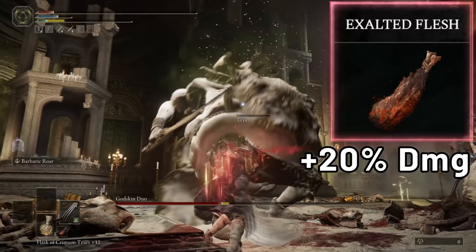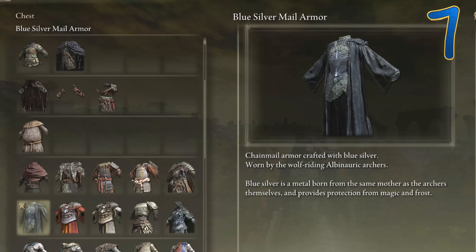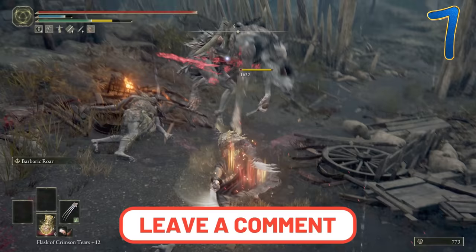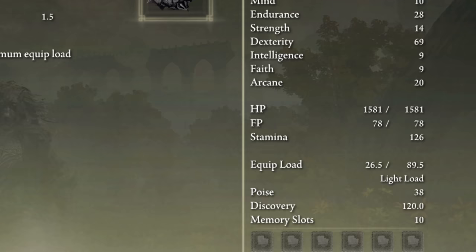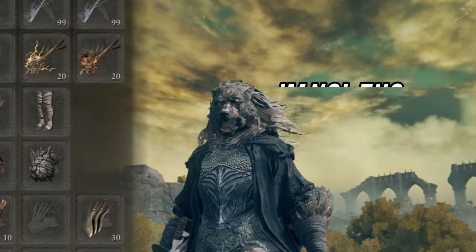I'm wearing the Blue Silver Male armor for a lore-based reason — if you can figure out what that reason is, leave a comment down below. Level 80 Dexterity with at least 20-25 Arcane, do more if you can, and a high Endurance. Roar Medallion for the Barbaric Roar heavy attacks. Kindred of Rot and Lord of Blood. And lastly, Great-Jar's Arsenal to help achieve the almighty light roll.